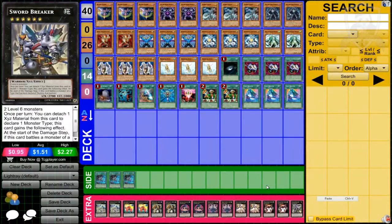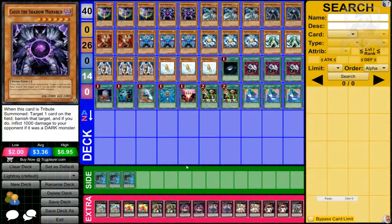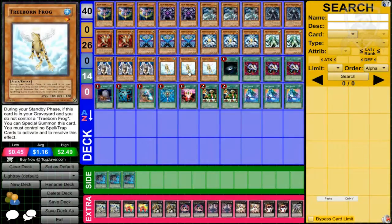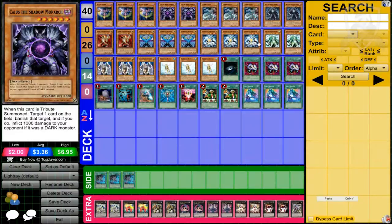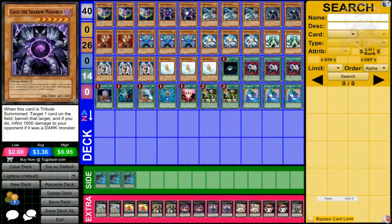The reason I have one Swordbreaker is because in some situations it can be useful. This deck uses various ways to XYZ summon rank 6 monsters. First off, I've thrown in the Treeborn/Monarch build because those are great ways to summon rank 6 monsters. You summon Treeborn Frog and tribute it for a Monarch, and combine that with Enemy Controller to take control of monsters, then summon Treeborn again and tribute for another Monarch.